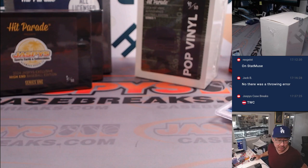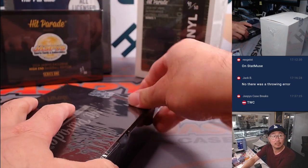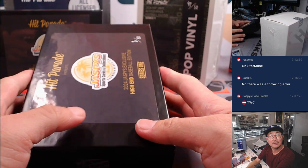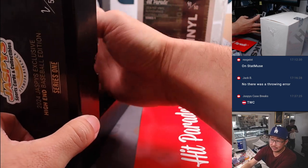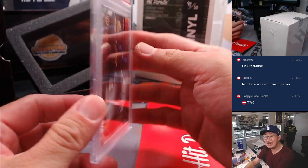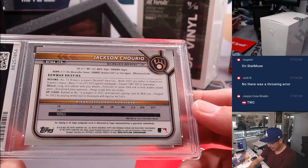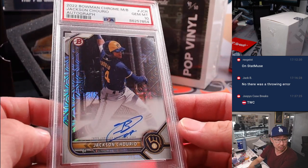Now let's pivot to some baseball. I like this MLB Big Inning they have on MLB Network — sort of like Red Zone, they should do this more often. Another graded card, this time baseball — PSA 10. It's Jackson Churio, 2022 Bowman Chrome Jackson Churio autograph. Nice parallel there as well. Tristan with the Brewers gets that one.